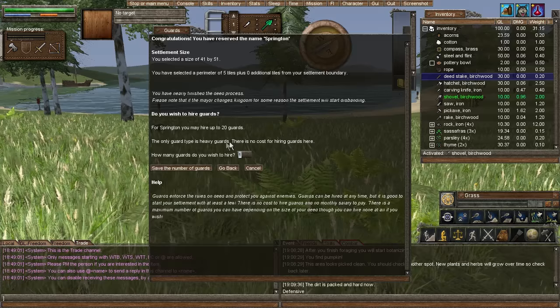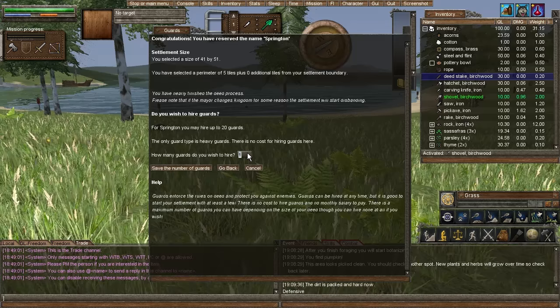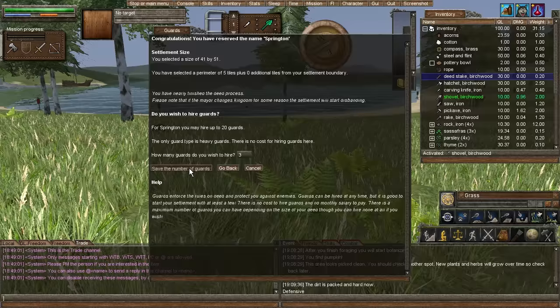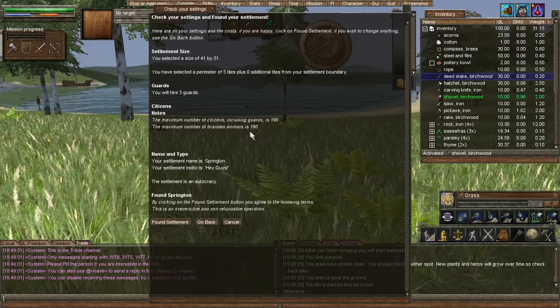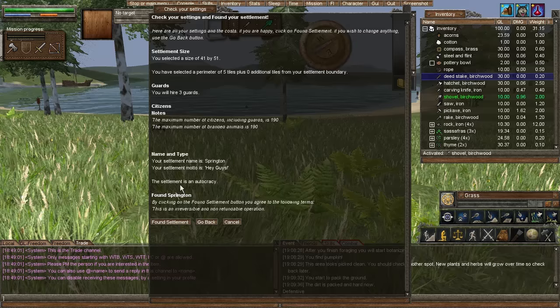Do you wish to hire a guard? Springton can hire up to 20 guards — the only guard type is heavy guard, and there's no cost for hiring guards here. Let's hire three guards. So we have three guards. The maximum citizens we can have including guards is 190. So if you guys want to come join my town — my Springton — you can, up to 190 of you. If not, we'll just expand.